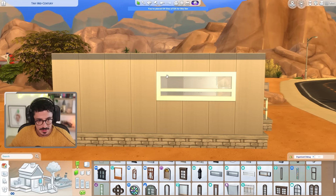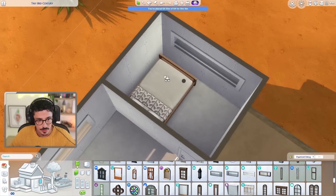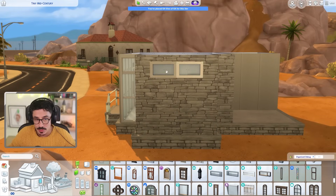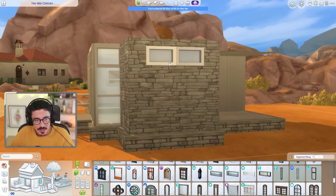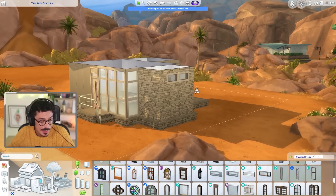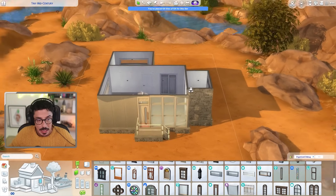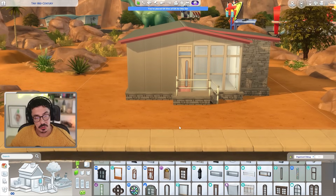We're going to use these windows from Discover University in the main living area and the same in the bedroom. On the bathroom, I've put two smaller base game ones just above. Mid-century houses like a lot of natural light, but sometimes think about privacy too. So I've put these windows up high to allow natural light but also so you don't get people peeking in while you're in the bathroom.